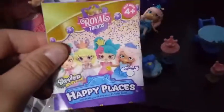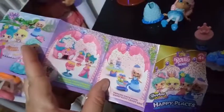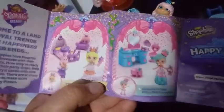Inside this pack we have a checklist that shows you all of the different packs you can get to build your castle. There are four different sets. We have unboxed, I believe, all four on this channel. If you want to take a look at those, you can look back — they were recently posted.